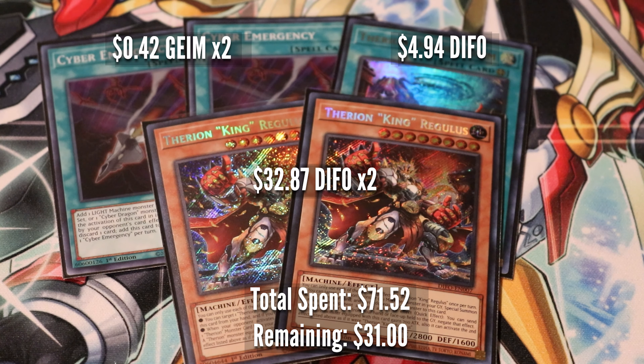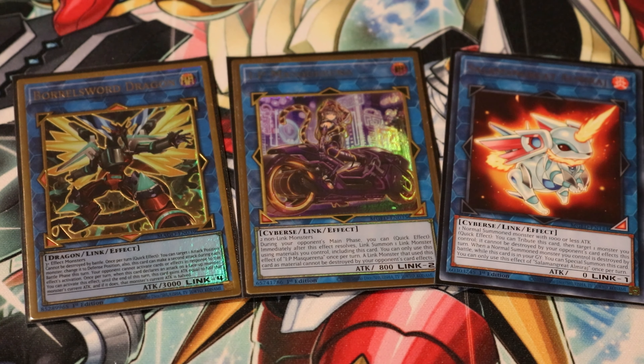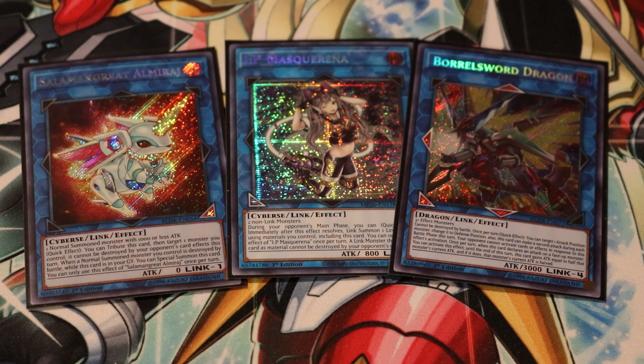I will be placing the price points of these cards around the images. I want to make special note of the Therion King Regulus — the price posted is what I actually paid from roughly the start of the series, not the current market price. We also have some upgrades this week: bumping up Boral Sword Dragon, IP Masquerena, and Salimangrate El Mirage Gold Rares to Salimangrate El Mirage Secret Rare, IP Masquerena Prismatic Rare, and Boral Sword Dragon Secret Rare, which I actually pulled from a pack. Let's throw these into the deck and get to the duels.